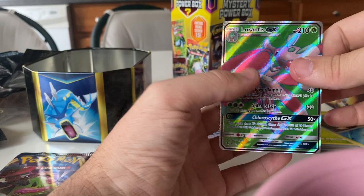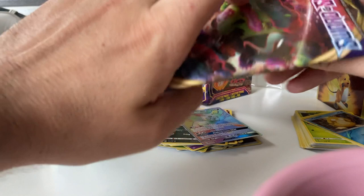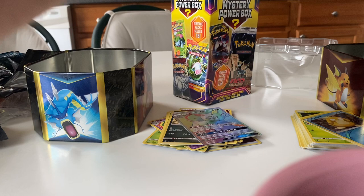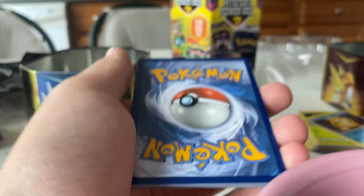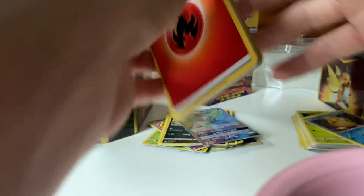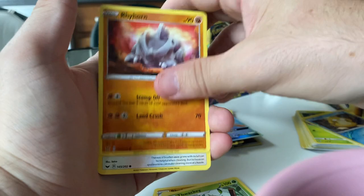Our last pack is the Sword and Shield base set. I believe the best card from this set is Boss's Orders, I want to say. I'm not too familiar with the set itself — I've only opened a handful of these packs. I think I opened a few Rebel Clash a while back, and that's about it. Fire Energy, Rhydon, Big Charm, Thwackey, Rhyhorn, Minccino, Sinistea, Croagunk, Meowth, a Quick Ball, and a Cinderace.